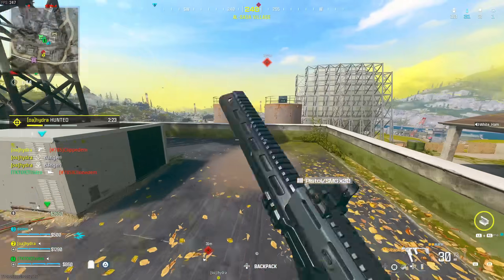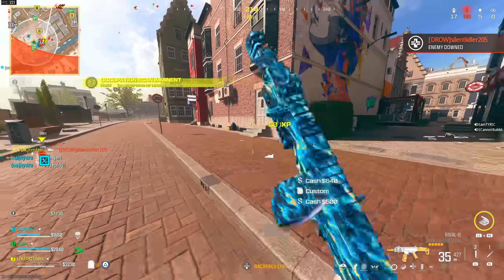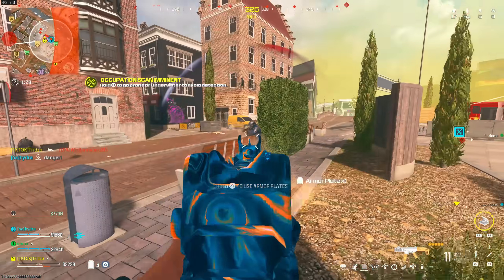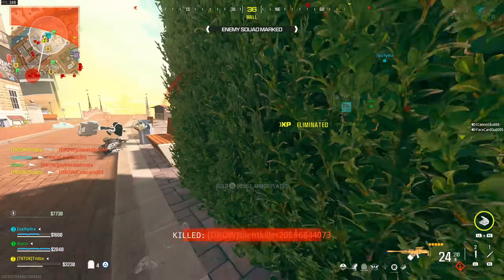The WSP Swarm was also nerfed: near-mid damage reduced to 20 from 24, mid damage to 18 from 22, far-mid damage to 17 from 20, and minimum damage to 16 from 18. These were the most popular and overpowered weapons. For the SMG meta, the WSP Swarm is still decent, but better options like the Striker or the Rival 9 — which saw buffs in the Season 1 Reloaded update — may now be better contenders.